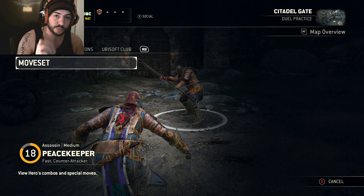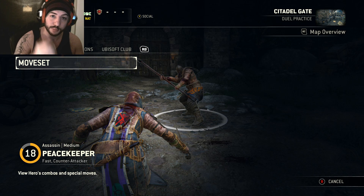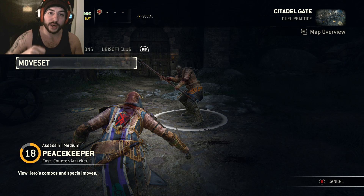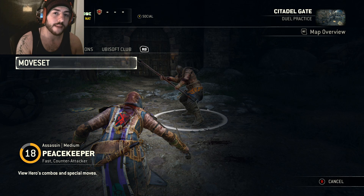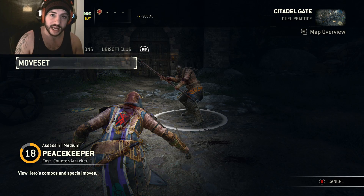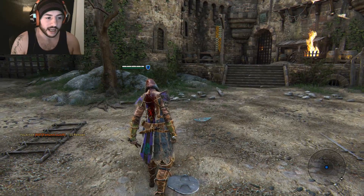There's one more variation you can do to replace that damage, and you want to do it when the opponent has no stamina left. Do the same thing — guard break, two shanks, kick them off — but when they have no stamina they'll fall over. So you dash forward as soon as you see them fall, land a heavy attack, then hit the bleed straight afterwards. Instead of jumping at them, you're dashing forward and landing that heavy.